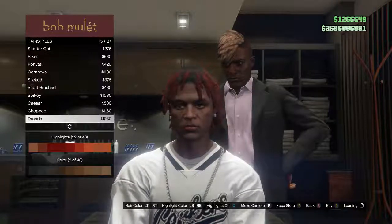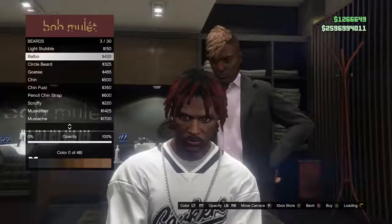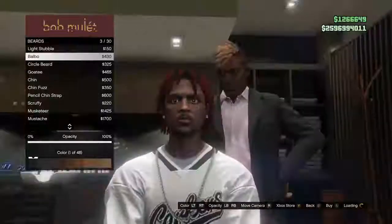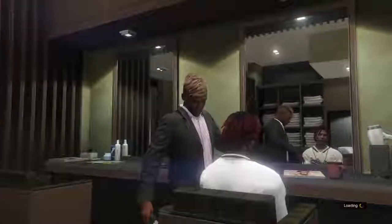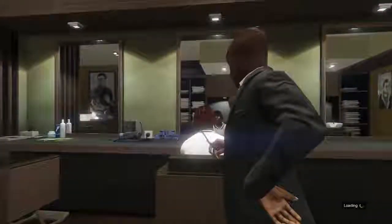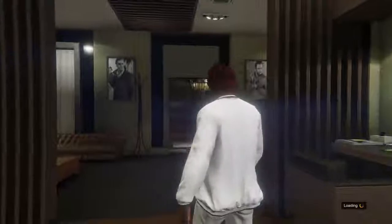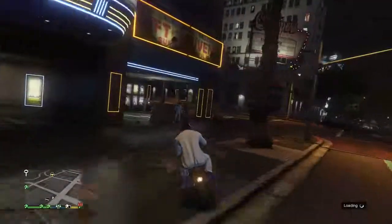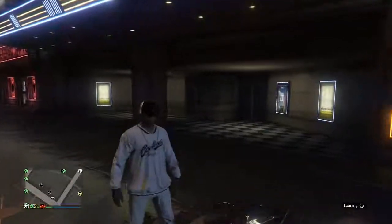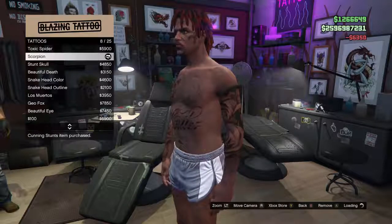Alright, so what you want to do first is make your dreads. Make the highlights red and just make the color black — some Dexter style. Then you want to pick that little goatee. Make sure you got the right eyebrows too. Next, you want to go to the tattoo parlor and get tatted on your face — get that little scorpion tattoo.